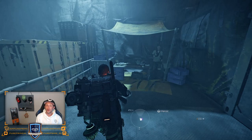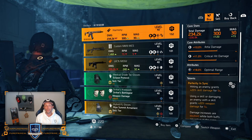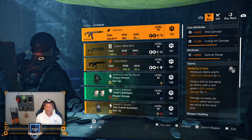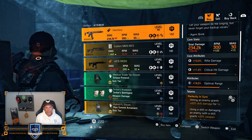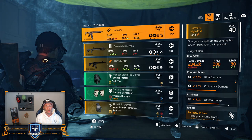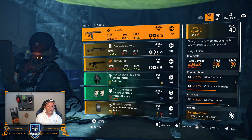Let's get over to our last vendor — DZ West. The Harmony, the new rifle, is the first thing we can buy. It has 10% rifle damage, 11% critical hit damage, and 18% optimal range, and the new talent: Perfectly in Sync. Hitting an enemy grants 20% skill damage for 5 seconds. Using a skill or damaging an enemy with a skill grants 20% weapon damage for 5 seconds. Damage bonuses are doubled while both buffs are active at the same time. This is a very, very nice new talent, but in my opinion don't go for this weapon yet — that rifle damage is a little too low, that critical hit damage could be higher, and you'd love to see something other than optimal range on there. A rifle already has pretty decent range, so you don't want that optimal range in my opinion.